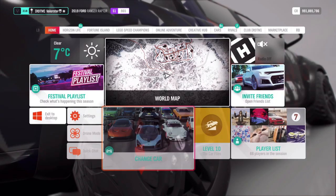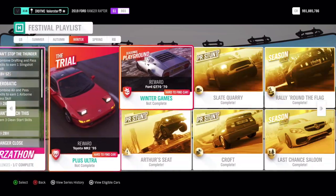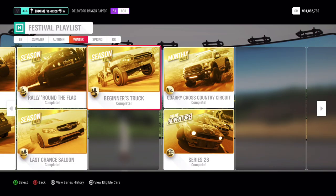Looking at the C class options — there it is. What do you win from the Beginners Truck championship? You win the #27 Pro 2 Truck.